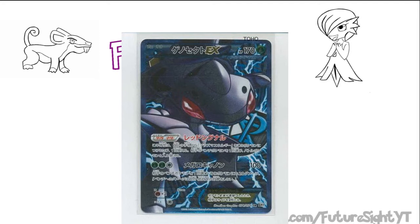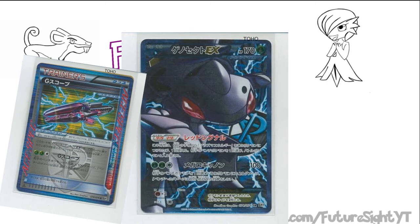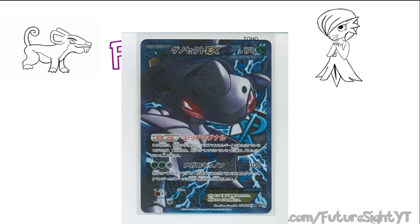Moving on to Genesect's two ACE SPEC attacks. First we have G-Scope, an attack that, like Raikou EX, can snipe the bench for 100 damage, costing exactly the same as Megalocannon — two Grass and a Colorless. Then we have G-Booster, which lets you deliver 200 damage to the defending Pokemon for the same two Grass and Colorless, but you have to discard two energy cards attached to Genesect. So Genesect can attack for decent damage and can even clean up a game if you choose to run one of his tools as your ACE SPEC.